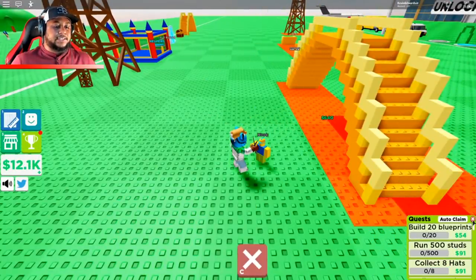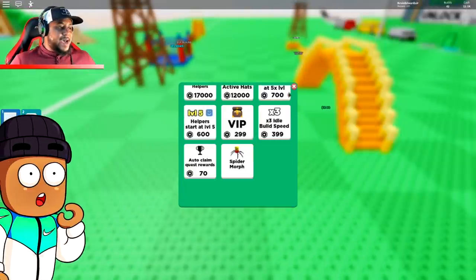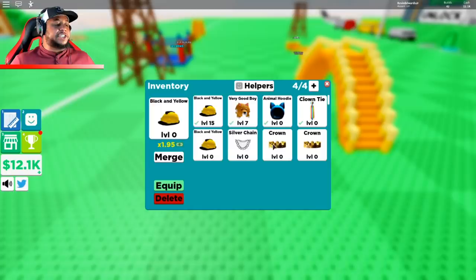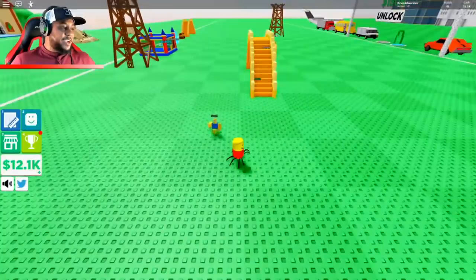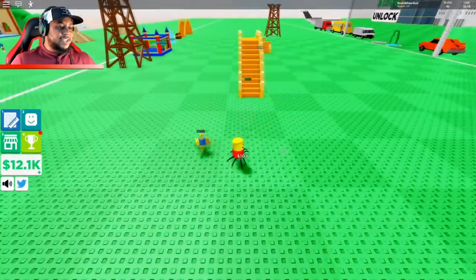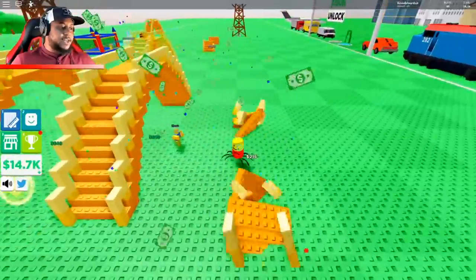Quest — collect four hats. The shop has a silver chain. Whoa, the level 15 and level 7 gear level up our stats — 2.86 times! Oh my gosh, look at this — I'm a spider now! Freaking awesome.